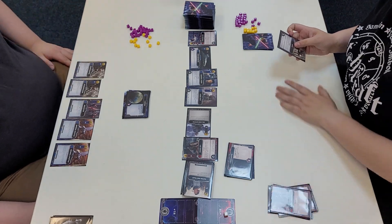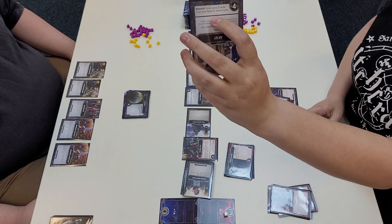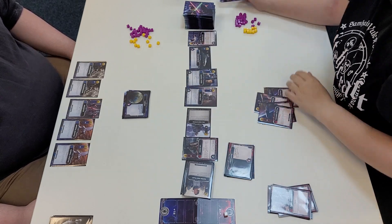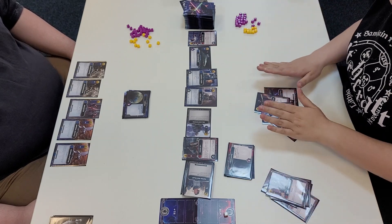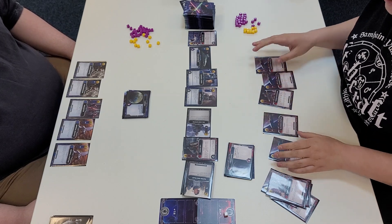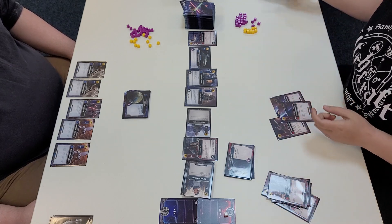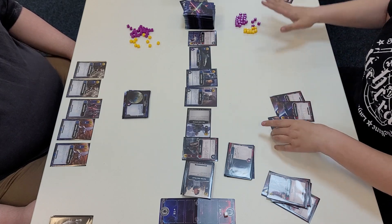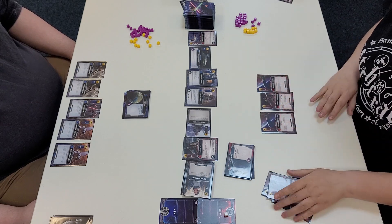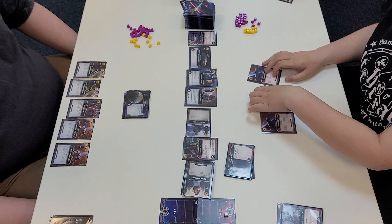I draw my remaining five cards. The bounty hunt reward on the AT-ST says: exile up to two cards from your hand or discard pile. So I look through my discard pile and the hand I just drew and exile two resource cards — they are set aside and out of this game completely. So I'm left with three cards for my next turn. It's a bit counterproductive but that's how the game plays!